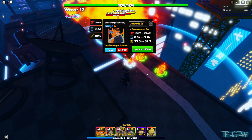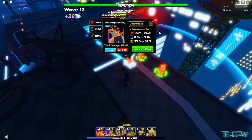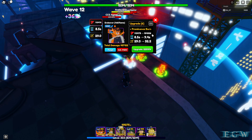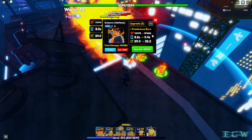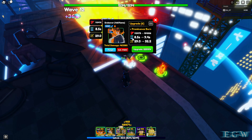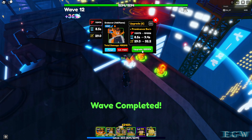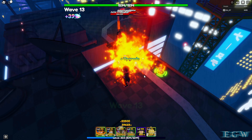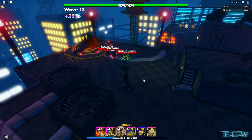Upgrade six costs 12,500 — damage goes from 81,000 to 113,478, attack speed stays at 8.5, range goes from 27.9 to only 29. Range is still tiny. Upgrade seven gives another attack: Prominence Burn. Damage jumps from 113,478 to 154,006. Attack speed unfortunately goes up again from 8.5 to 9.4, and range creeps up from 29 to 32.2. Upgrade seven costs 22,500 — Prominence Burn.